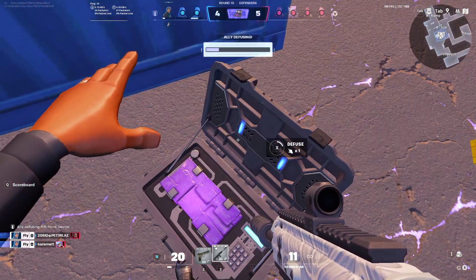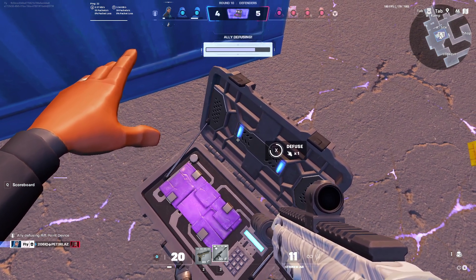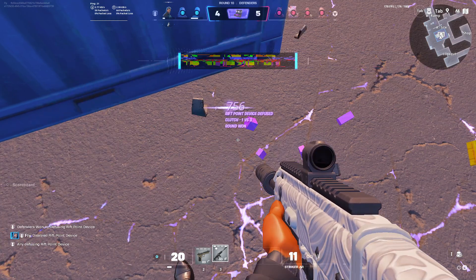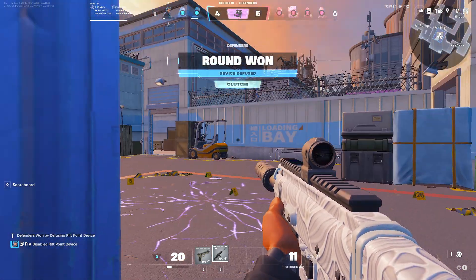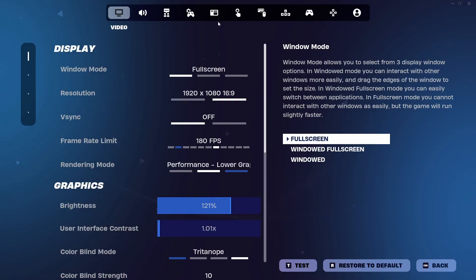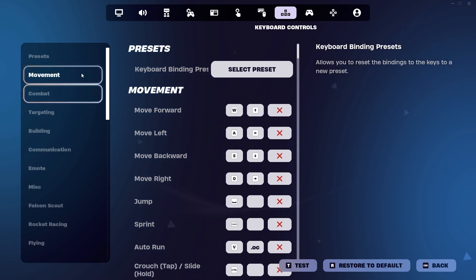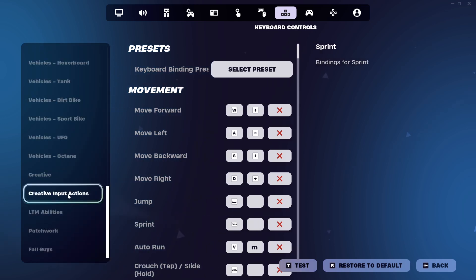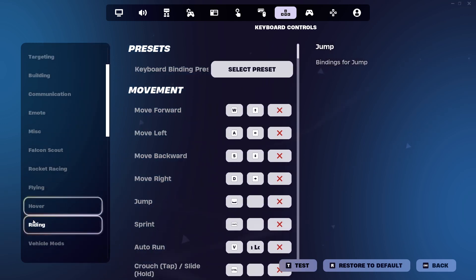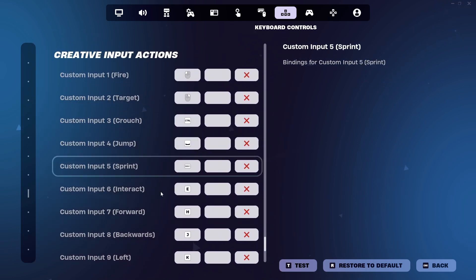So guys, I could not buy with this key. For example, if you cannot defuse, if you cannot see the scoreboard — it might be on Q — or if you have any other keybind on Q, you would not be able to see it. A quick fix is to go to Settings, all the way down to Keyboard Controls. This usually happens with AZERTY keyboards, or if you have an external keyboard you might not be able to fix it. Then go all the way down to Creative Input Actions.